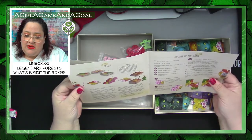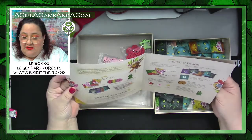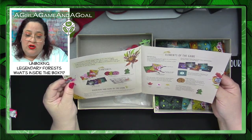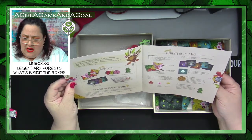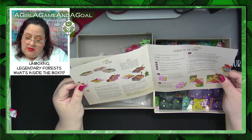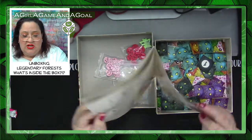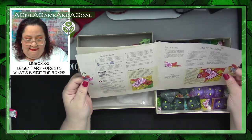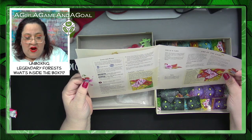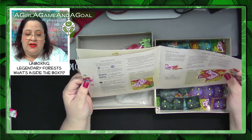I believe the architect draws a world tile and everybody else has to place that same tile. There is no player marker for the architect, which is interesting. The architect stays with one person, and the construction token passes one player to the left.